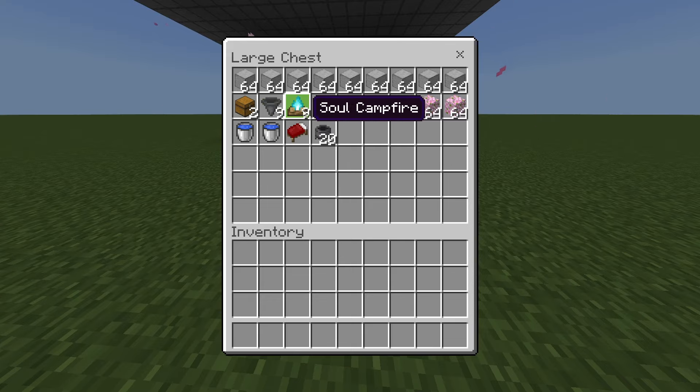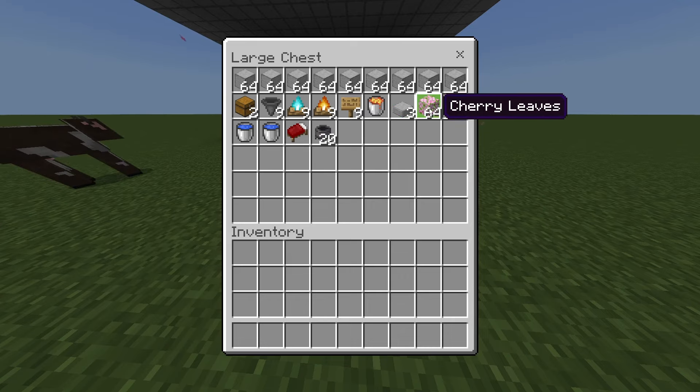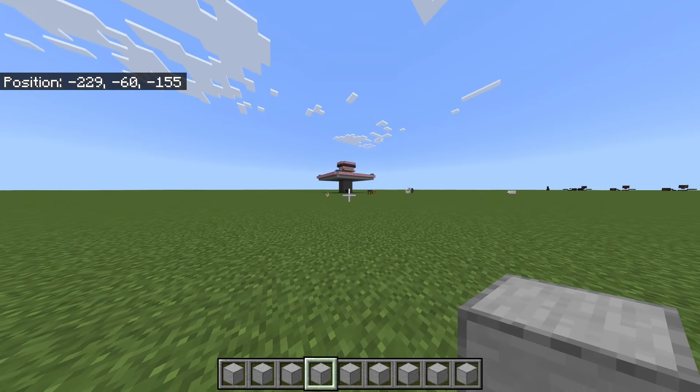Nine signs, a lava bucket, three stone slabs or stairs, two stacks of leaves, two buckets of water, 20 beds, and 20 cauldrons. To begin, make sure you're at least 64 blocks away from any other iron farm, village, bell, bed, or workstation.